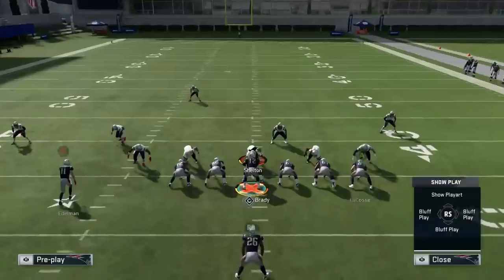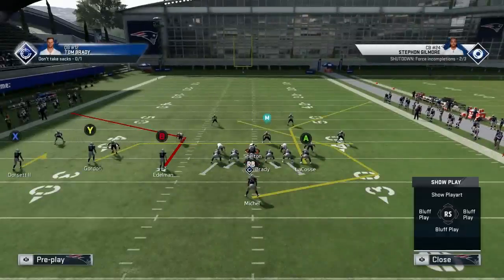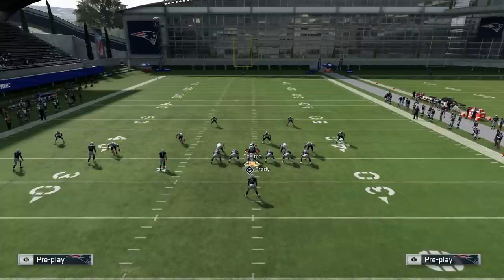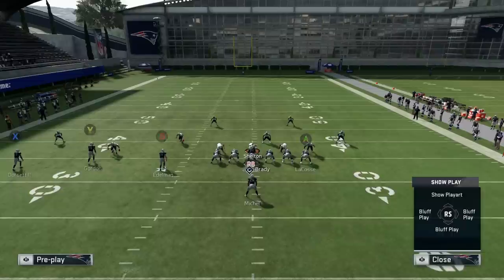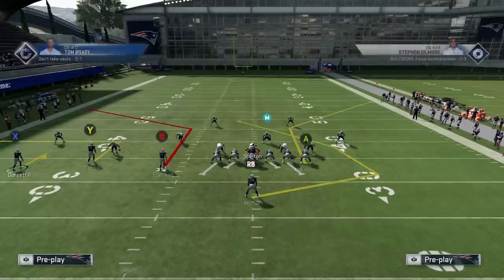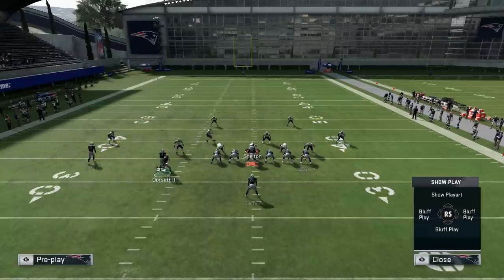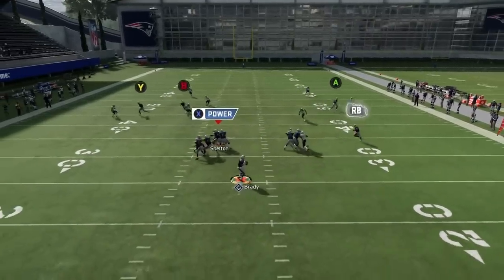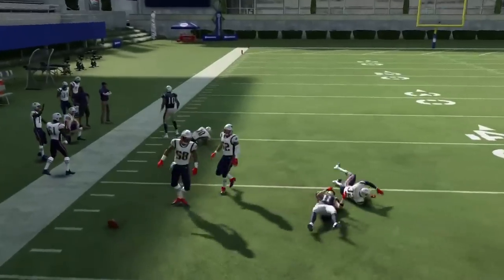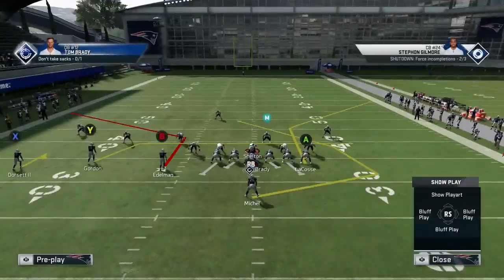Against Cover 2, I like streaking Gordon. Because of the jam on the outside guy, sometimes I like to motion him in and see what happens - that guy on the outside gets sucked down. Generally Cover 2 is pretty exposed by out routes and corner routes going to the same side. You can motion him across to see what happens - B is there a little bit, but that's not very consistent. That's kind of what you want to see against different coverages.